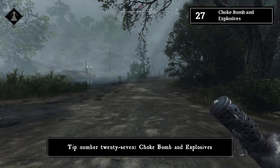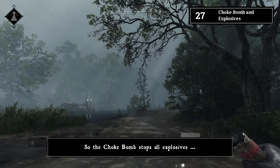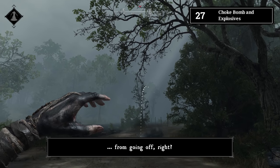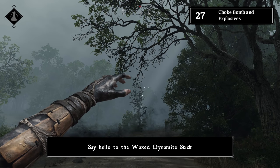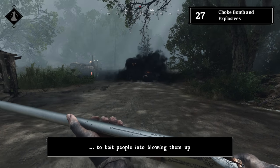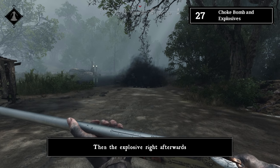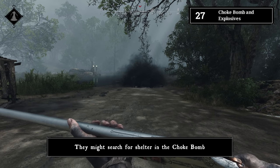Tip number twenty-seven: choke bomb and explosives. The choke bomb does NOT stop all explosives — say hello to the wax dynamite stick, which still goes off. You can actually bait people by tossing the choke bomb first, then throwing the explosives right afterwards. They might seek shelter inside the choke cloud.